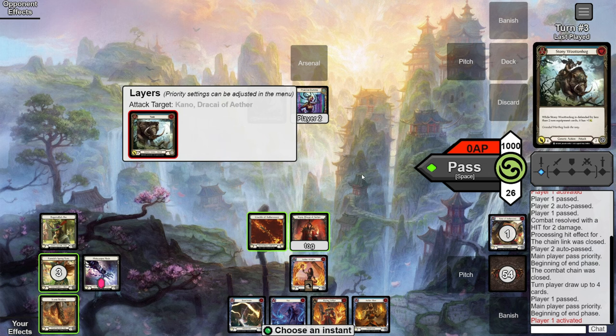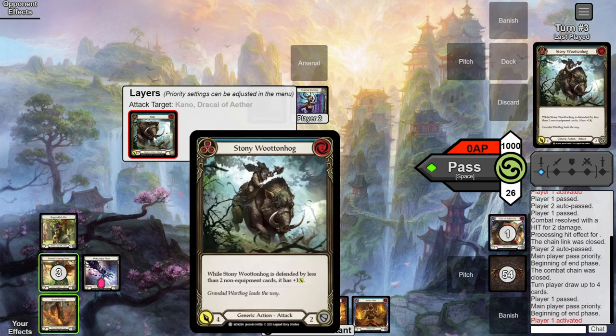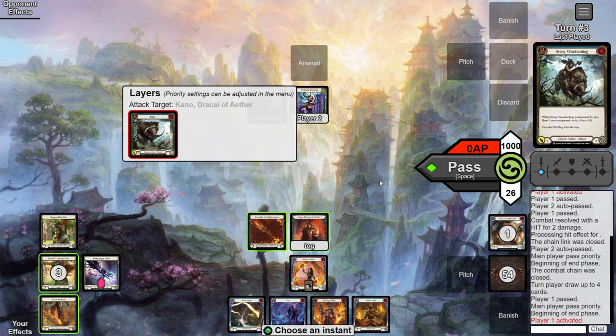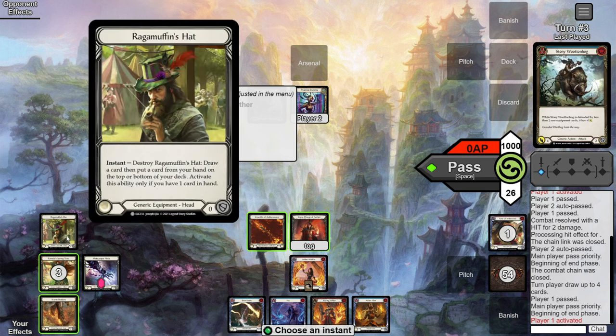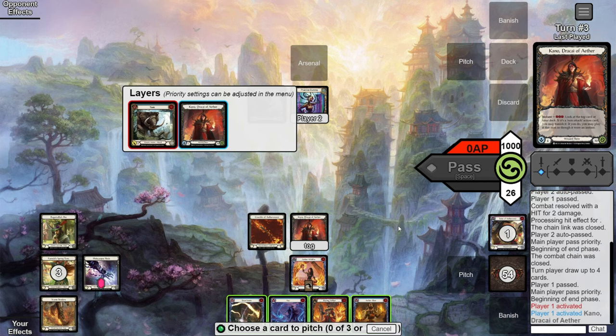We're imagining we're in the opponent's turn and they're attacking us for lethal, so we do everything in response to the attack. Number one thing we want to do is get down to one card in hand — that being the Blazing — in order to activate Ragamuffin's Hat, place Blazing on top, and then Kano into it.